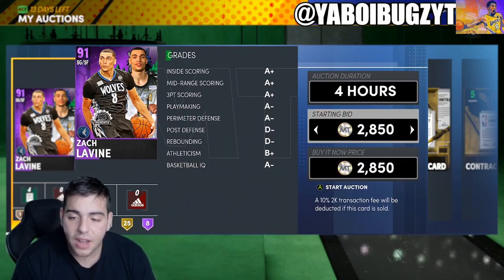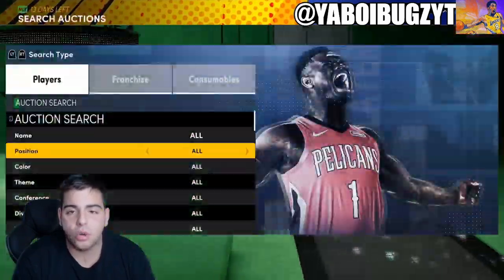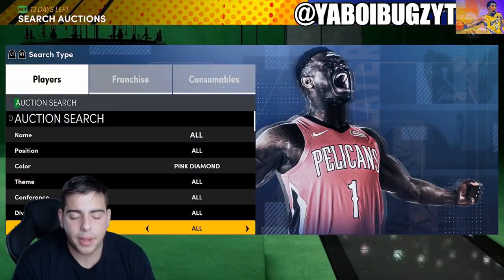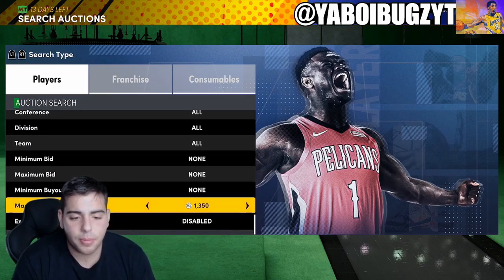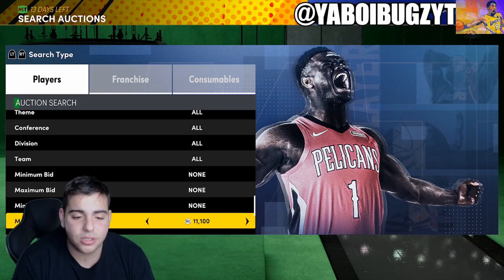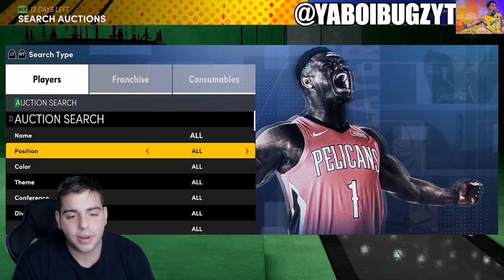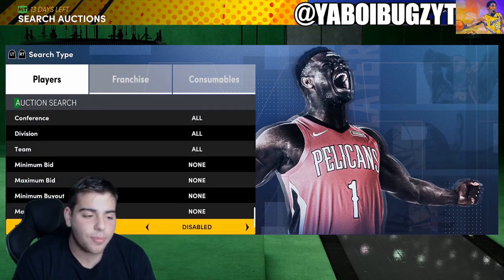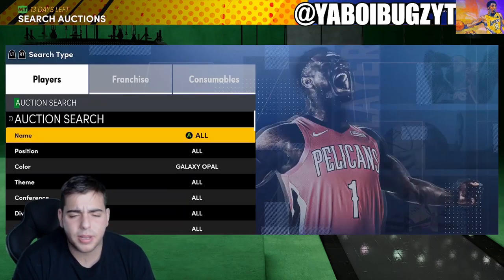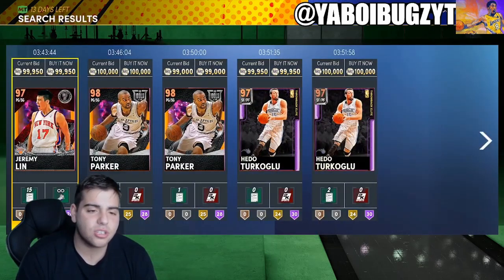Honestly, I think the best snipe filters right now are pink diamond and galaxy opal. The galaxy opal minimum buyout filter is strong. Sometimes the amethyst end doesn't really work out because it's just so cheap. Most likely pink diamond and galaxy opal for now — you can sometimes bid snipe diamonds too, but it all depends on how lucky you are.